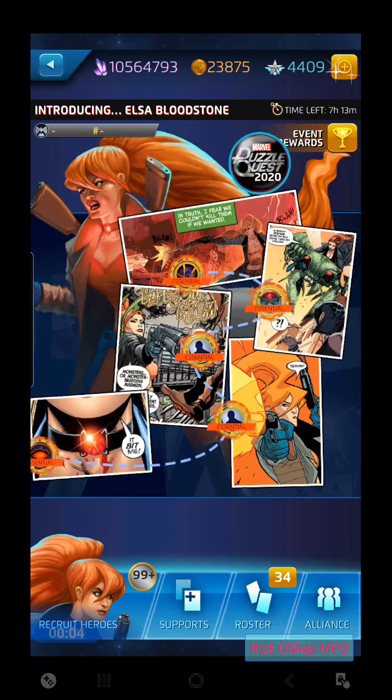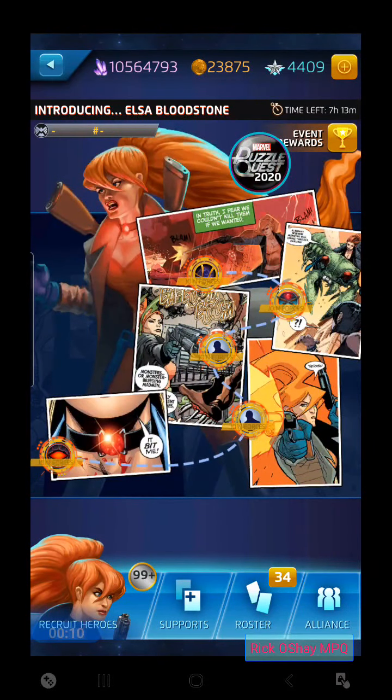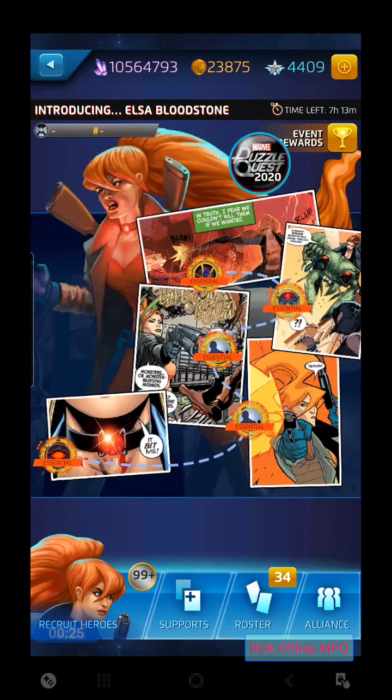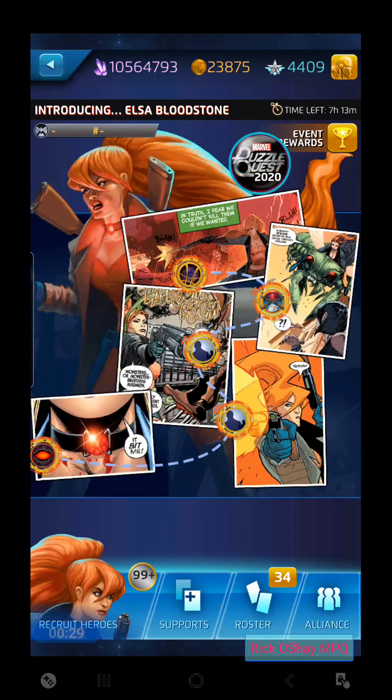Hey everybody, it's Rick O'Shea playing Marvel Puzzle Quest. Thanks for jumping on again. This is going to be a fun one. We are taking in the introducing event with the brand new four-star character Elsa Bloodstone. She's got some cool abilities. I think it's going to be a lot of fun to play through and learn how her strategy can work and team up with some other characters in her special release event. Let's jump right into the action.